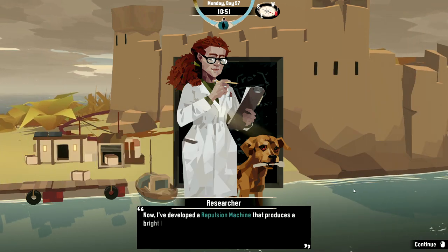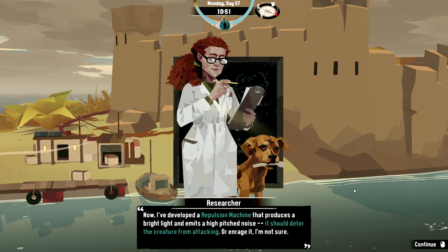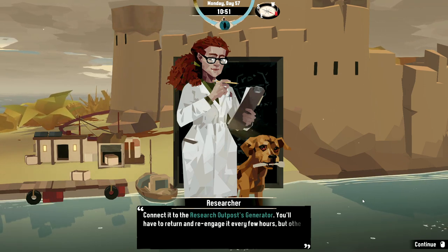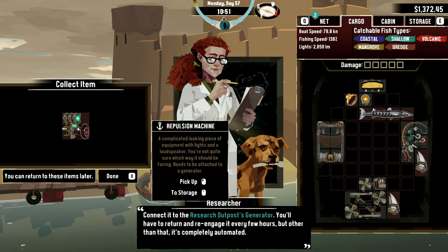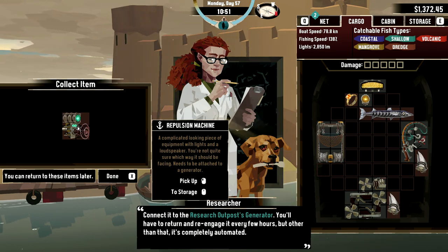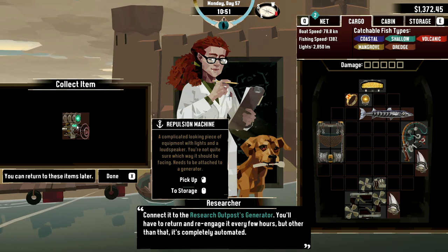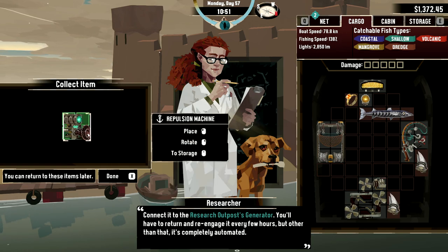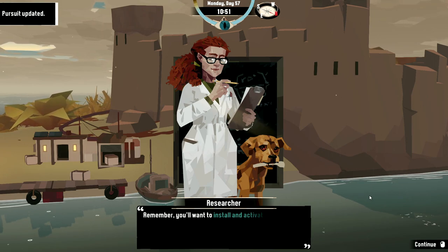I've developed a repulsion machine that produces a bright light and emits a high-pitched noise — it should deter the creature from attacking, or enrage it, I'm not sure. Connected to the research outpost generator, you'll have to return and re-engage it every few hours, but other than that it's completely automated. Complicated-looking piece of equipment — lights and a loudspeaker. Not quite sure which way it should be facing — it needs to be attached to a generator. We'll do that now.